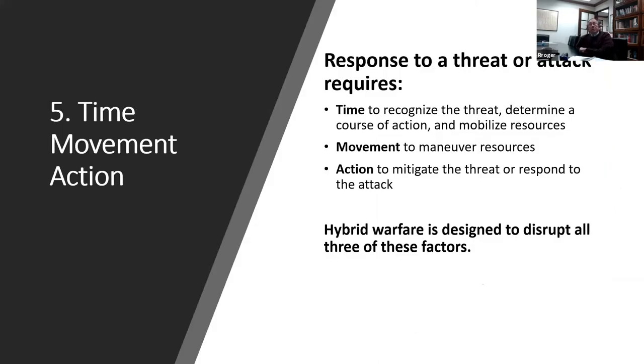Step six: time, movement, and action. In your hybrid game, there must be time to recognize the threat, determine a course of action, and mobilize resources; movement to maneuver; and action to mitigate the threat or respond to or conduct an attack. Hybrid warfare is designed to disrupt all three of these factors, so they must be included in the game. This is where your homework pays off — understanding the actors and the systems involved.